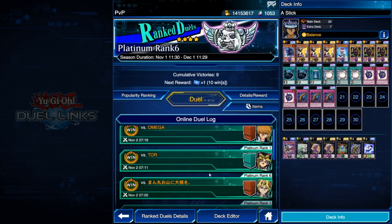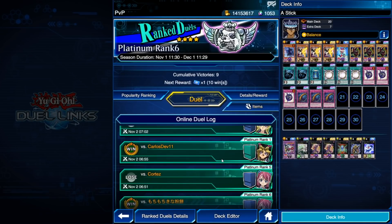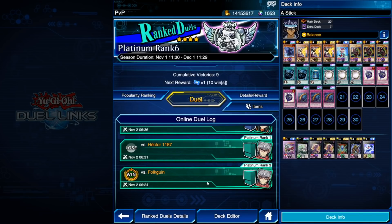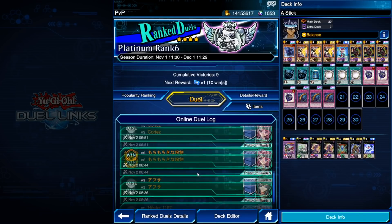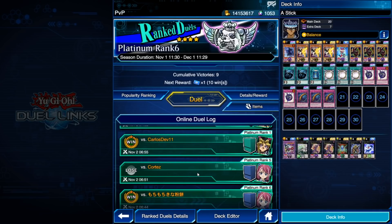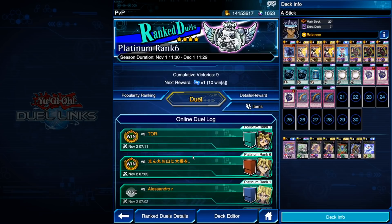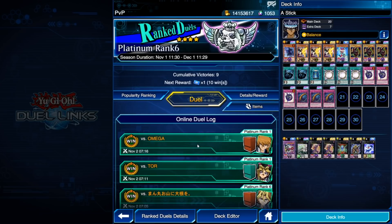So as you can see, this decklist went 6 wins and 4 losses on the ladder, which isn't exactly bad, but like I said during the intro, it definitely isn't something to get too excited about, especially considering this was in Platinum. I know it is the start of the season so just about everyone is currently in Platinum, but still, it's just nothing to get too excited about. Dark Magician nowadays just doesn't really keep up with the meta — since the removal of Rod, it's just too bricky.